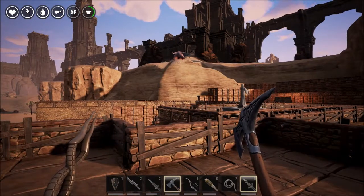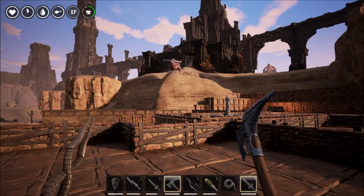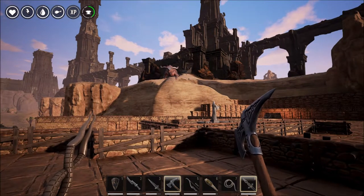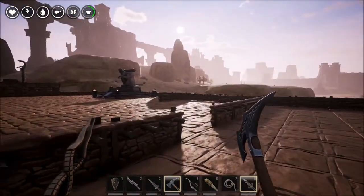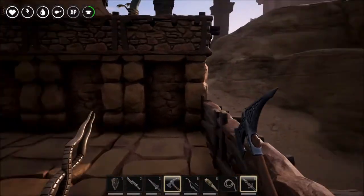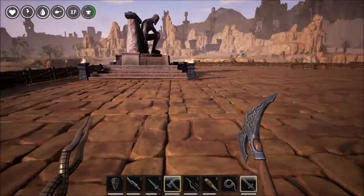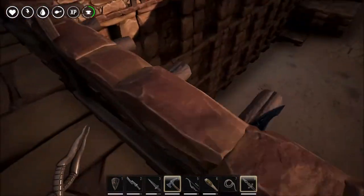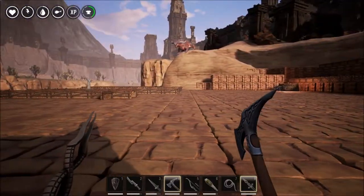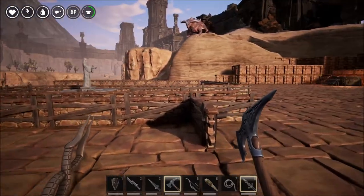We don't want you there, dragon! You need to move — please go away. We don't want you walking all this way. You need to go back across there, mister. You're naughty. I don't want you there. I don't want to fall down there either — I don't want to go near him because I don't want to aggro him. Go away, dragon. Naughty, naughty dragon.